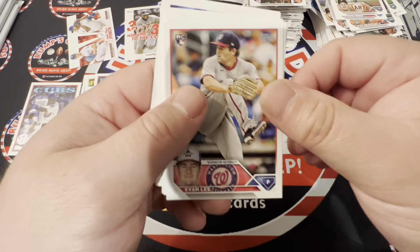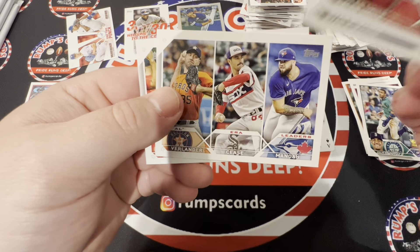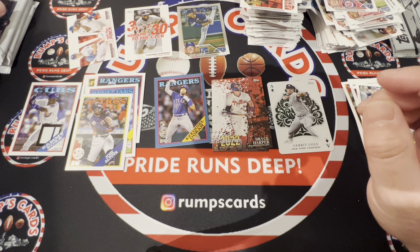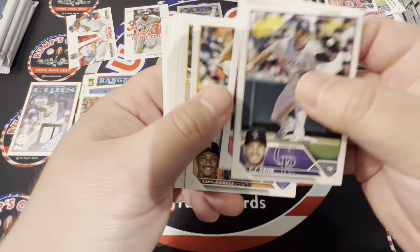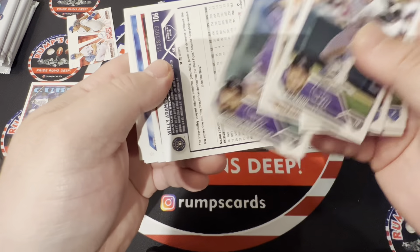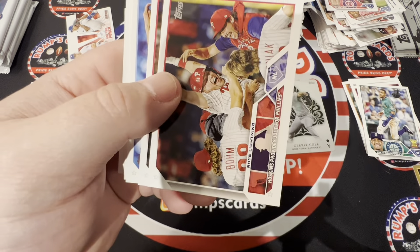Julio Rodriguez — there we go. Now if only that was last year, but he wasn't inserted in any of them last year really. Alright, five packs left and yet not one single numbered card. So I'm assuming this is how it's going to be — no short print or anything. Juan Soto. Oh, we got a gold — 2023 Willie. We finally got one numbered card.